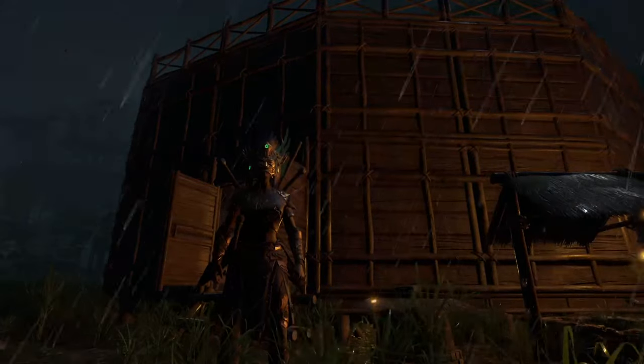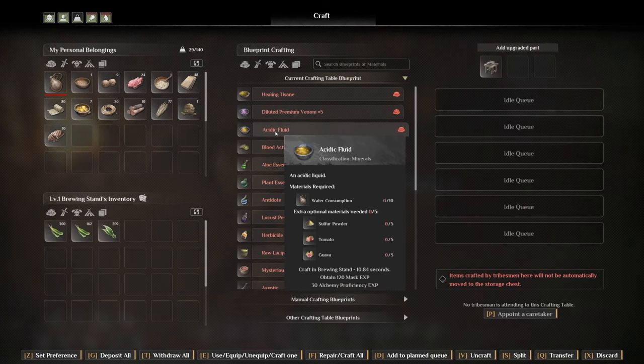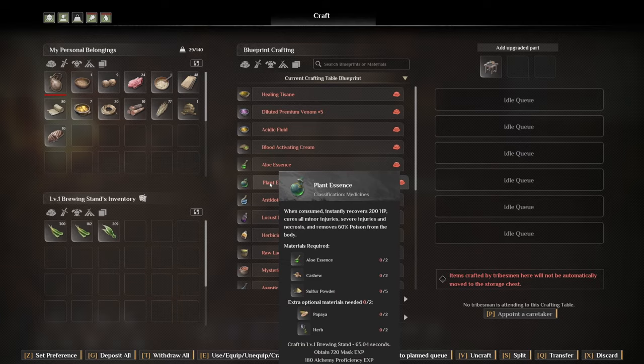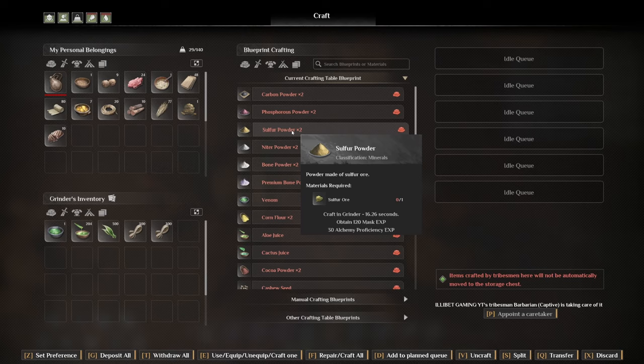A nice rainy evening to go get some sulfur ore. Whether you've planted some crops and need to make stone fertilizer, need some acidic fluid — which is easily made with sulfur powder — or maybe you're up to the point where you want plant essence or other goodies that need sulfur, you can grind it up with sulfur ore. There are a couple of locations on the map, but one of the easiest ones is where I'm about to show you today.